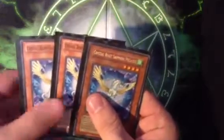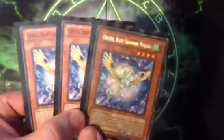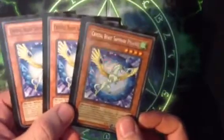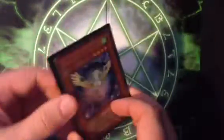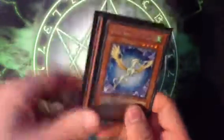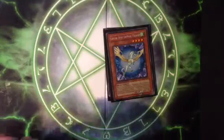First off, we have 3 Crystal Beast Sapphire Pegasus. This is the MVP of your deck — it allows you to place a Crystal Beast from your deck into the Spell and Trap card zone. It's also an 1800 attack beat stick, so it's alright, it's got decent damage. This is your MVP — it lets you bring a Crystal Beast from your deck to the Spell and Trap zone.